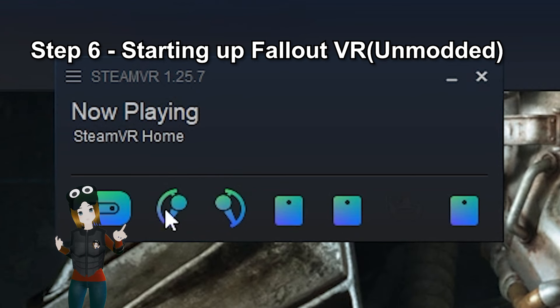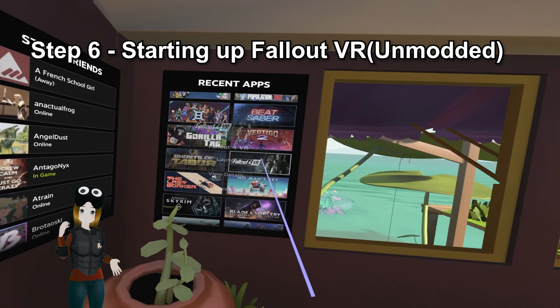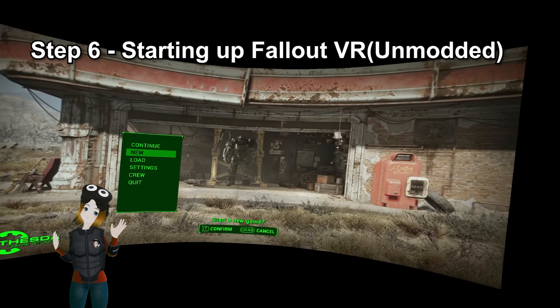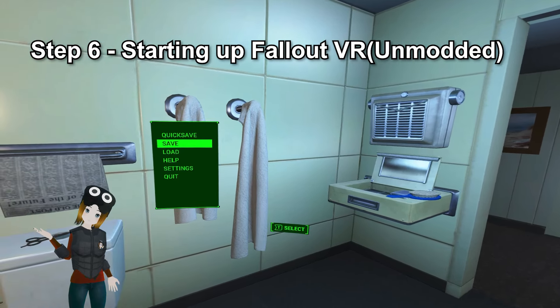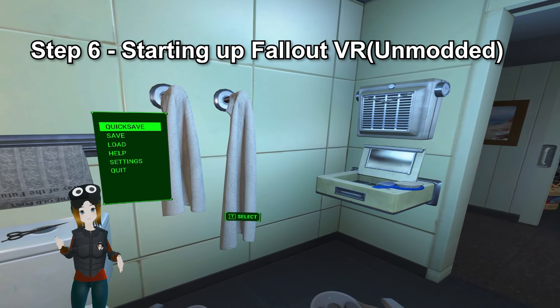Next, go ahead and start up your headset in SteamVR, then start Fallout VR. Start a new game, click through the character creation, make one save, and exit. You will not actually be playing this game — this is just so some files are created and the mods don't mess up when installing.